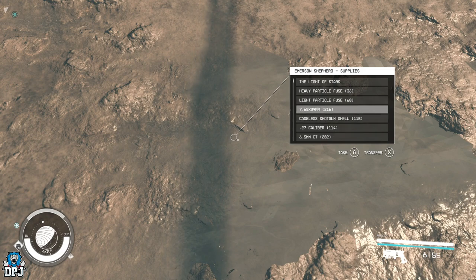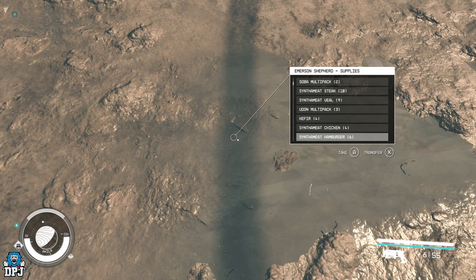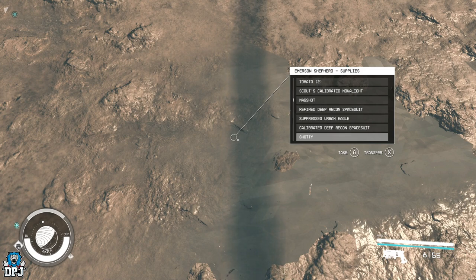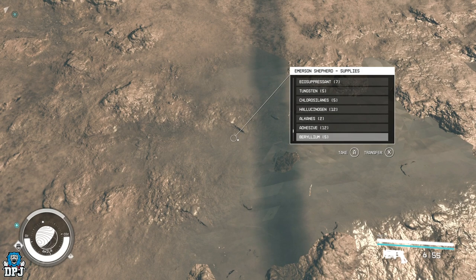I actually need to restock on my ammo so I'm going to do this anyway. There's medpacks, digipicks, everything you need is in here — ship parts, though they're kind of heavy. Oh, now I'm encumbered. There's so much stuff in here — look at all this. And this resets, people — I'll show you how to reset this, it's absolutely crazy. So probably people want the credits, which is fine, but this is still unbelievable.